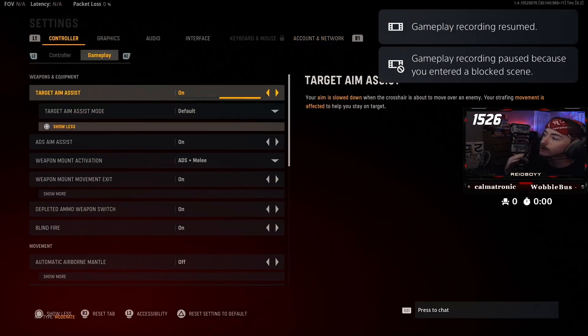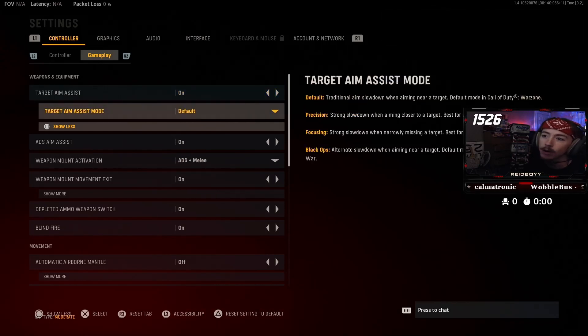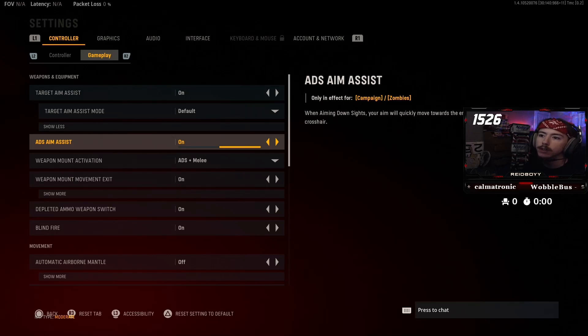Target aim assist: when I play multiplayer games, I actually do have aim assist turned on. I just use default, regular aim assist, ADS aim assist turned on.